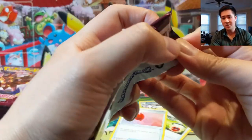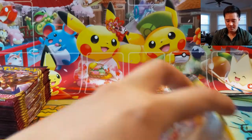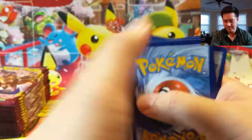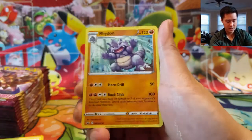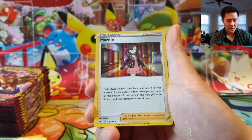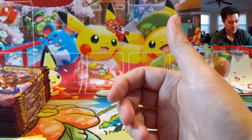Obviously other cards we are looking for is that Zacian, which is price-wise going nuts right now — last I checked it was still over $30. Great Ball, Potion, right on shoulder — okay, Marnie! Always happy to get more Marnies; I still think that is a really good card.